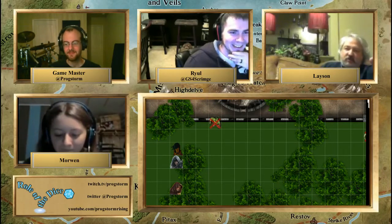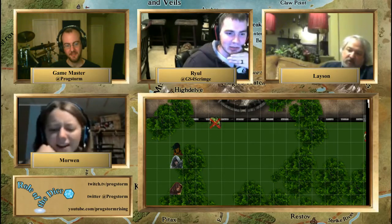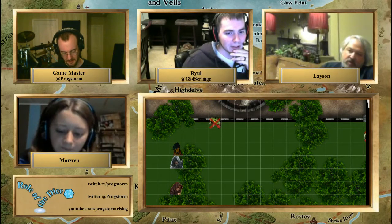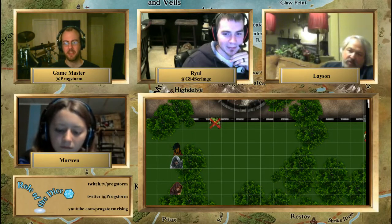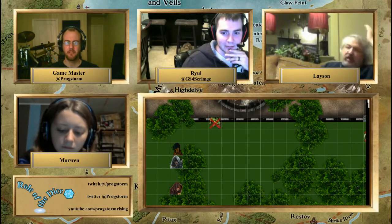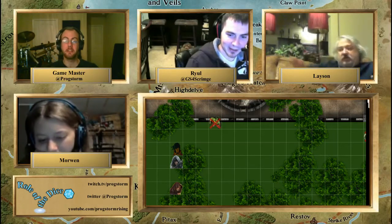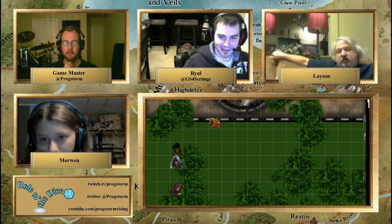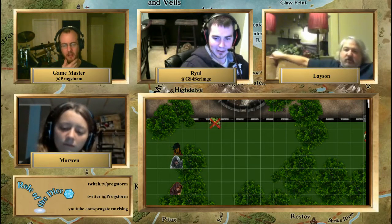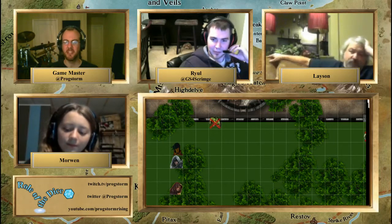A player asks whether Laysan took damage when her bone was broken. The DM estimates at least 2 or 3 hit points. If Ryle sets the bone and casts heal she should be okay. The DM notes broken bones work differently from diseases — getting healed with a mace strike and then healed magically should fix it, but he'll look into it for next session.